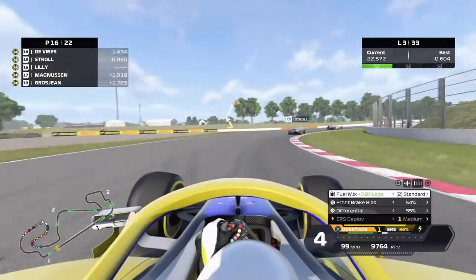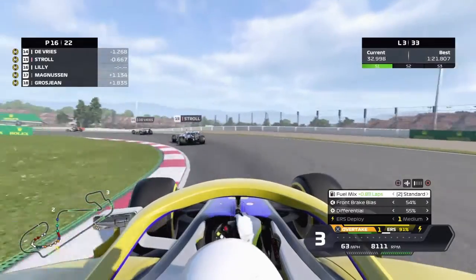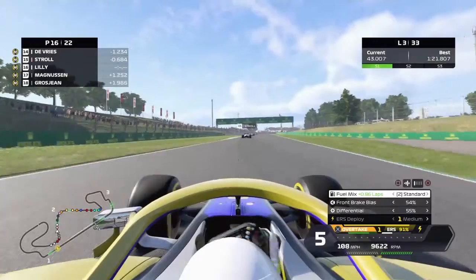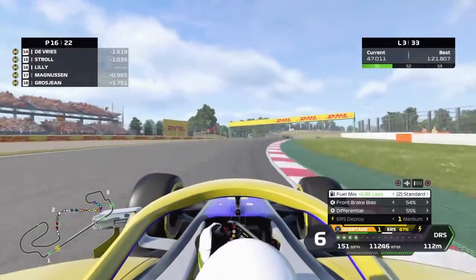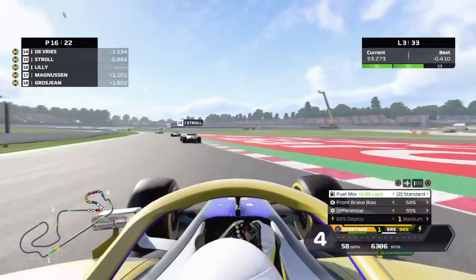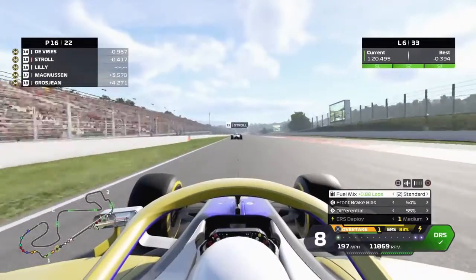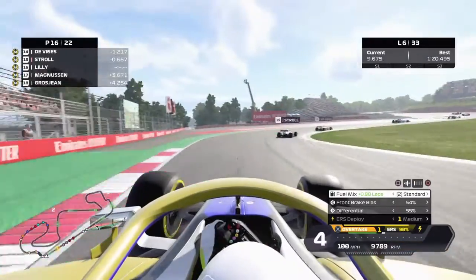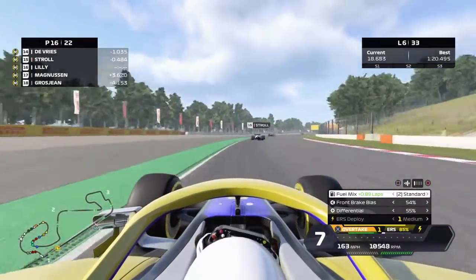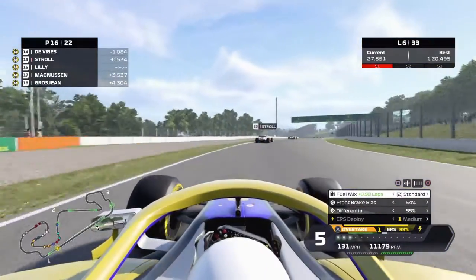We're running comfortably in the back of the midfield. Personal best lap: 1:20.495 on lap six. We're 3.5 seconds clear of Magnussen, just over 4 clear of Grosjean. The Alfa Romeos and Williams are behind us too. We're not overdriving — just keeping it smooth. We need to make a bit of progress in the next few laps if we want any chance of points, but for now we're consistently following Stroll's wheel tracks and getting his DRS.